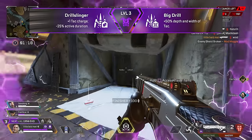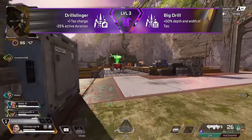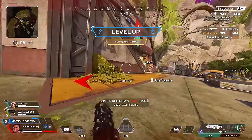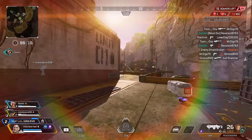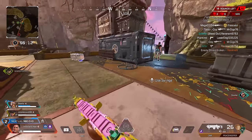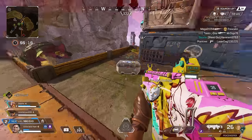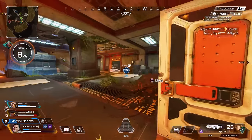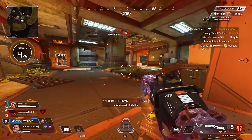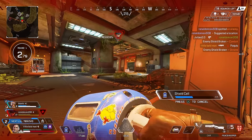The second round of upgrades are either an extra drill charge or 50% increased range and width to the drill charge. I started off choosing the extra drill charge, but I've actually started choosing the 50% range and width buff. People do not expect it to still be hitting them at really long ranges, so you can often down people because of it. Today I have three great games — I hope you enjoy them all.